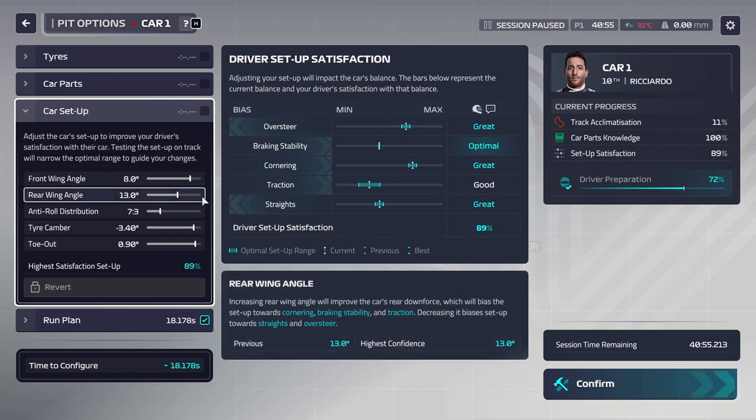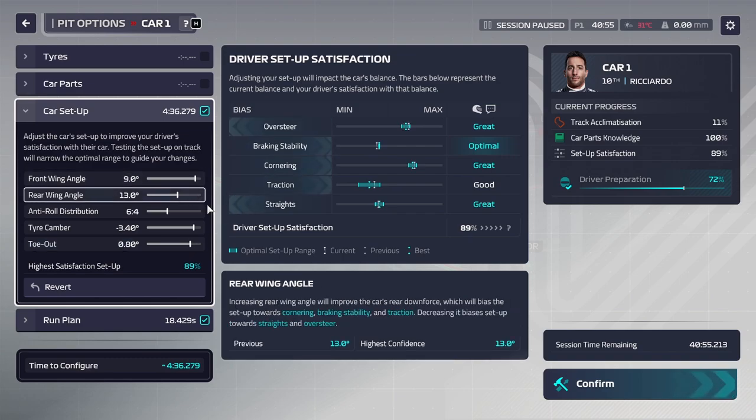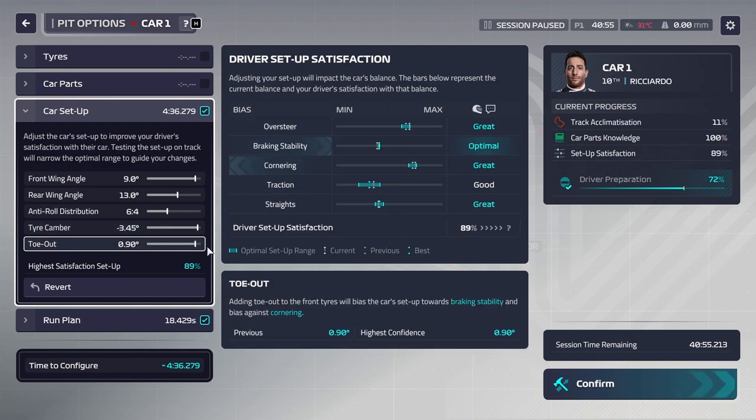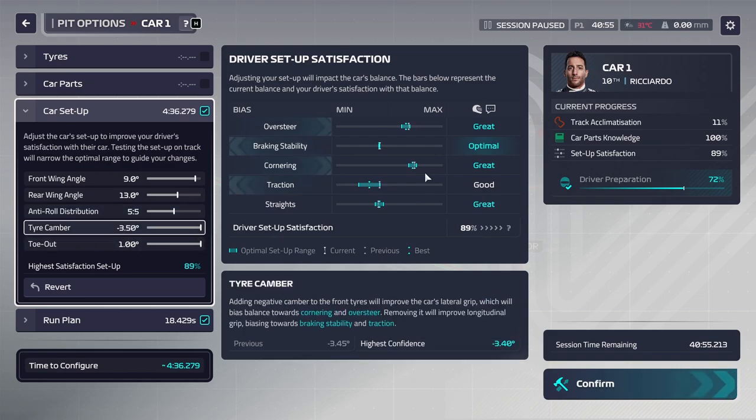Driver setup satisfaction is 89% for the setup - not great but not terrible. We only have one chance to change this to get the setup ready for qualifying. What we're going to do is try and get to the extremes on both sides of the sliders, and by doing so we should be able to tell where the optimal windows are. Even if we don't get great driver setup satisfaction before qualifying it's very manageable - try and find the good window on the second run.